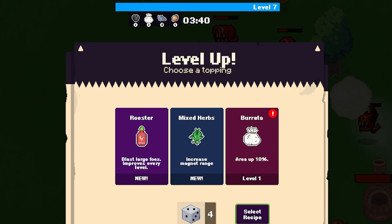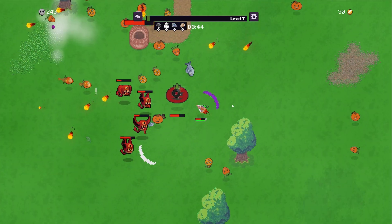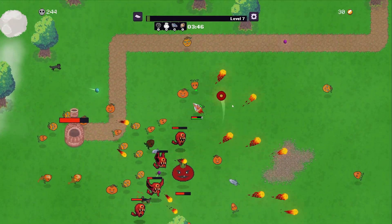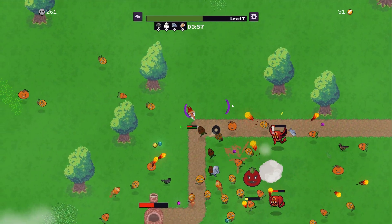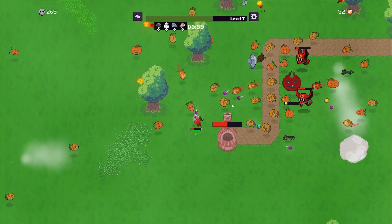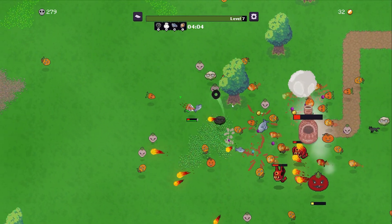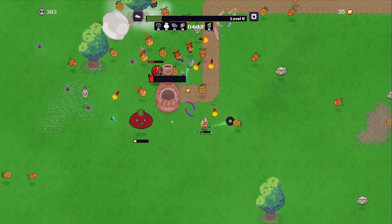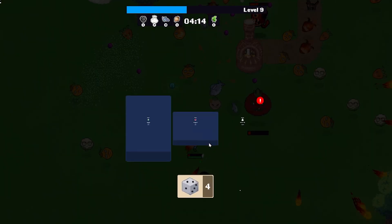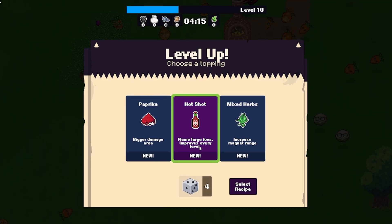Let's cook this pizza and get another burrata — 10% larger, which should crush more enemies. We're taking some damage here and we're only four minutes in. It's a bit rough going. The pizza oven turns on — then we'll get leveled up and feel a lot better. Here's a level up: basil with cooldown. Reducing cooldown is always good. Pizza oven's on — more burrata cooldown, that's good. Let's go with the hot shot and flame some of the enemies.